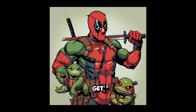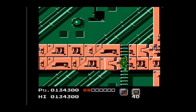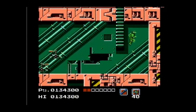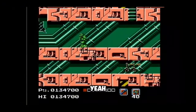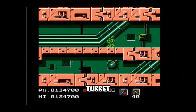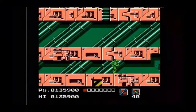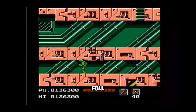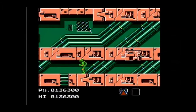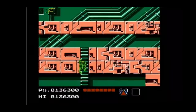Final stage. Get to the right quickly, taking out the Foot Clan and not getting hit by the ninja stars. Jump over the bugs and get ready to duck a new enemy — the jetpack. You can stop and kill this turret. Kill the bug enemies and go down the ladder to get the health refill. Remember you can switch turtles at any time if you need to. Use a turtle with full health for this. Time for the exciting conclusion. Go down here.